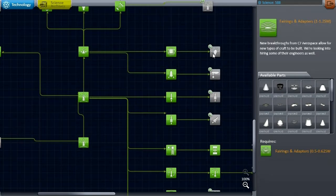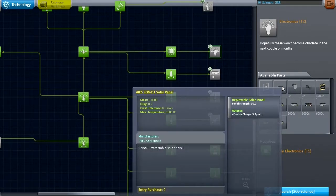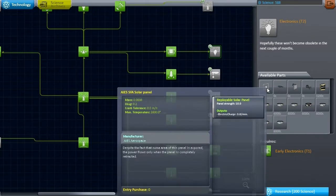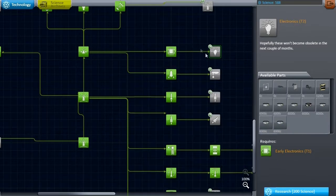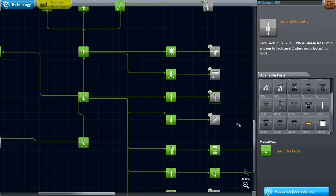Now we've got 588 science, and it occurs to me that what we really need is extendable solar panels. There's this retractable solar panel. I prefer to unlock the default ones because I trust them more, obviously.